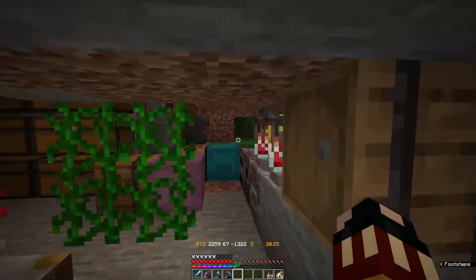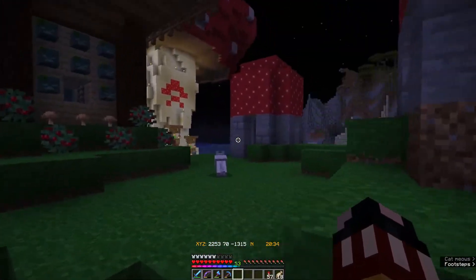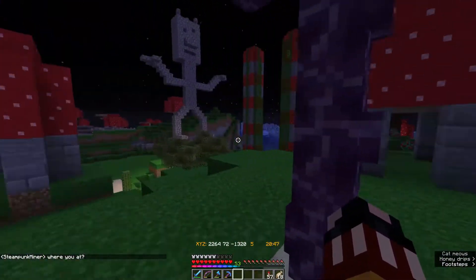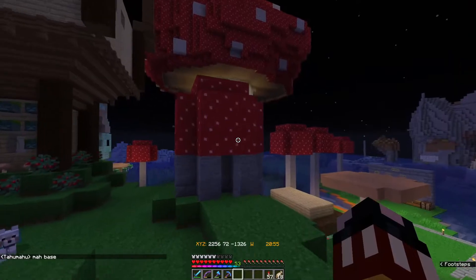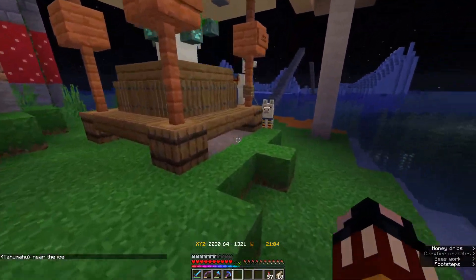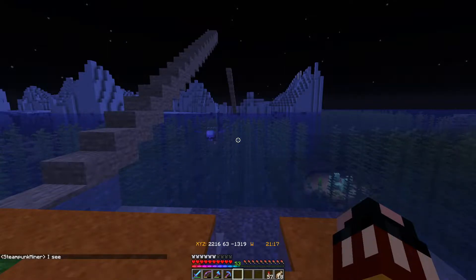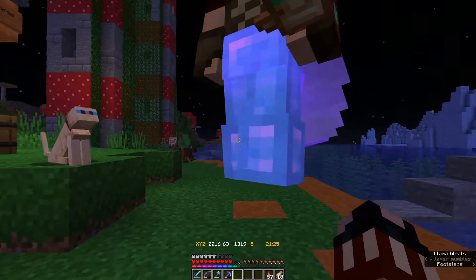All right, here we are. We arrived at Taa's base. Where is Mr. Taa? He's out this way — oh, he built — he's working on the bridge, I see. See if we can get some raw fish from this guy. Oh, he's got a kitty too. Hello, Taa.